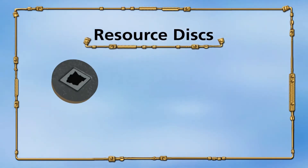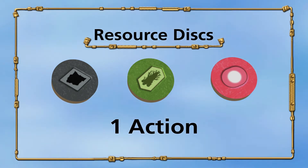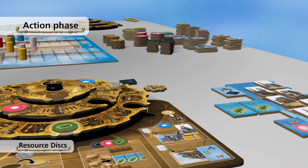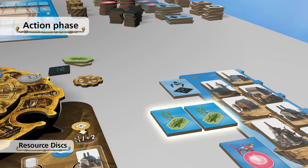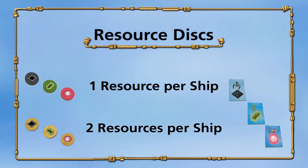The resource discs — Obsidian, Mycelium, or Energy — only offer one action. If you activate one of them, you take the corresponding resources from the common supply. You take one resource per ship in your supply transporting this resource. If you activate an upgraded disc, you take double the resources.